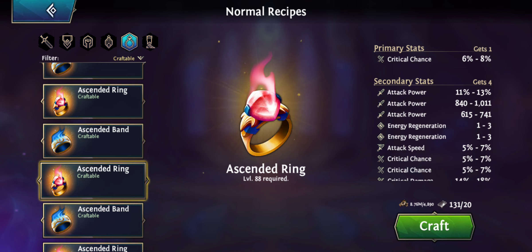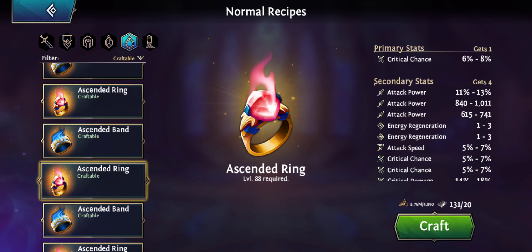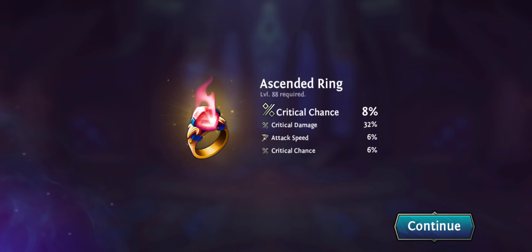Let's do two of these crit chance rings and hope for high attack power or some good energy on hit. If I get a double hit on crit chance together with the primary stat crit chance, this might be a good ring for Sadaharu or some other hero that needs crit. And we got a lot of crit damage on this one — this could be one for Lucy since she needs a lot of crit damage. But unfortunately I'm missing attack power on this ring, so I won't get power at all without attack power, but still a good ring.